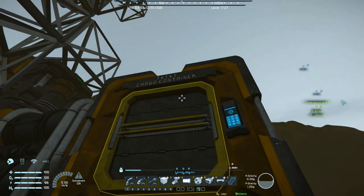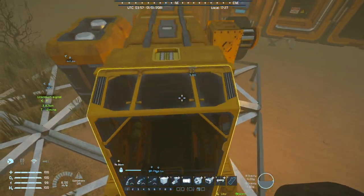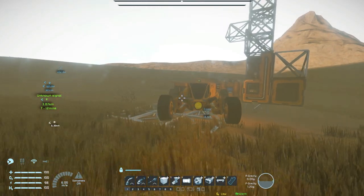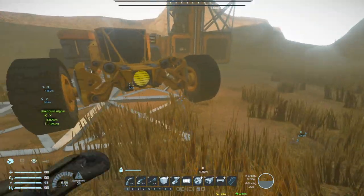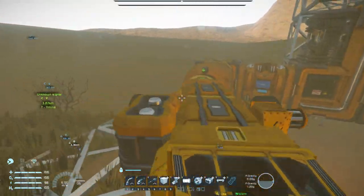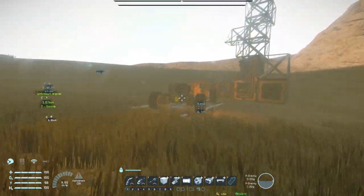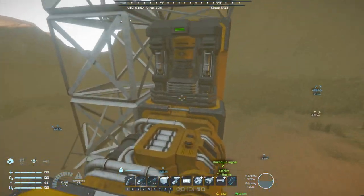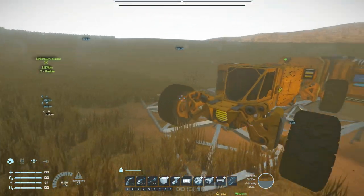Let me disassemble all the chunks that I have, then we refine everything. We should probably add more wind turbines. Because of the dust the power is dropping. This vehicle has served me well. We are only four hours into this game - not bad at all. If I was playing on an Akin server I would be really close to taking off the planet on my large ship by this point, but here we will probably be taking off at around hour 20 because of the lower refinery speeds and lesser assembler yield.